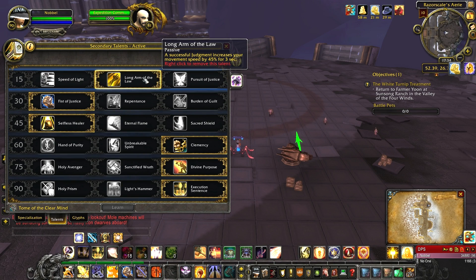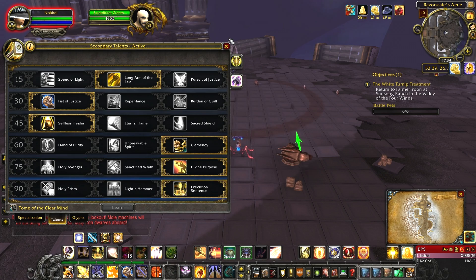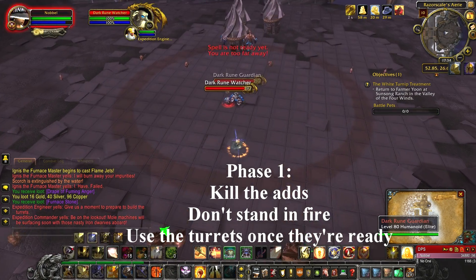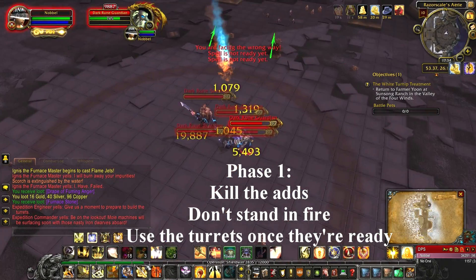The Razorscale fight comes in 3 phases and she rotates between phase 1 and 2 until she reaches 50% health. In phase 1, Razorscale will fly in the air, place fire on the floor, and adds will spawn. DPS the adds and wait until the two turrets are ready to be fired.